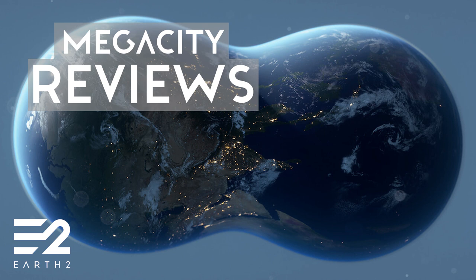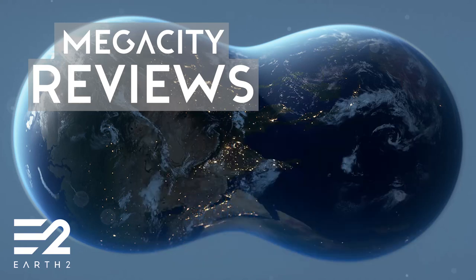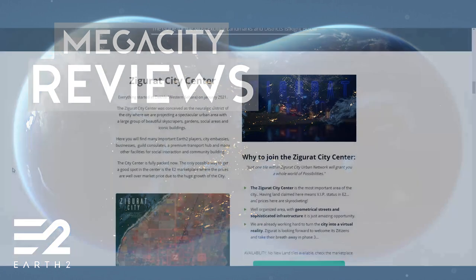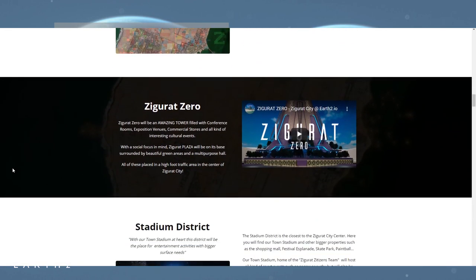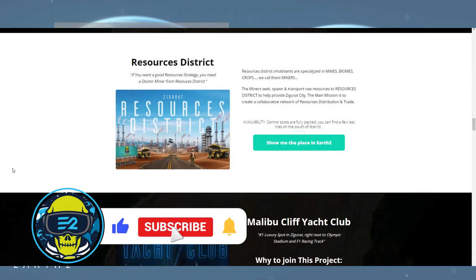Moving on to the goals, aims, and theme of the city. Reading from their website: the Ziggurat City idea came to life thanks to a bunch of strongly talented visual artists sharing the same vision about the journey ahead in Earth 2. The core members are VR developers, 3D modelers, visual artists, programmers, and any skill set you can imagine to make Ziggurat the most spectacular city ever seen in Earth 2. I looked at this website before and I'm sure they mentioned where the name came from and the whole meaning of the City of Light, but I've been through every single paragraph and I can't seem to find that, so the overall city theme does seem to be lacking.